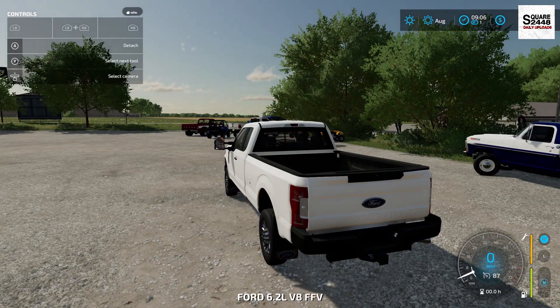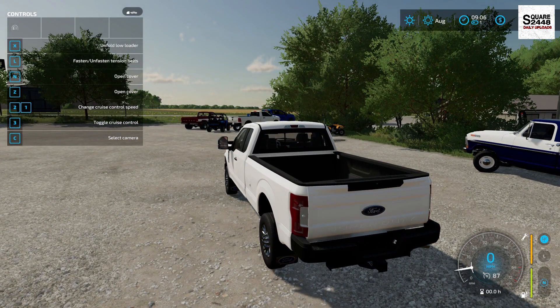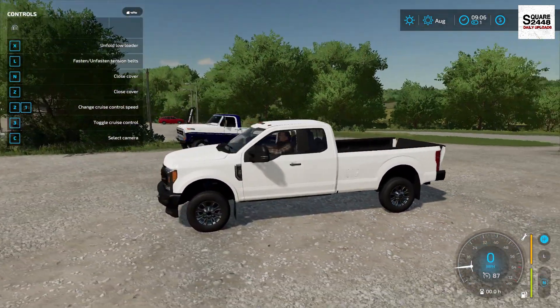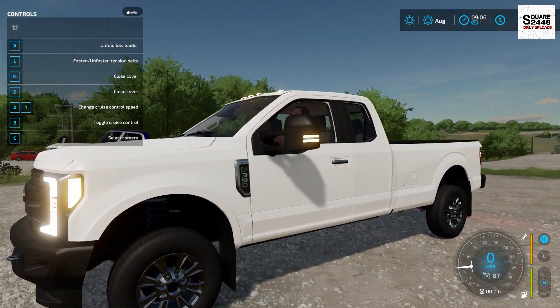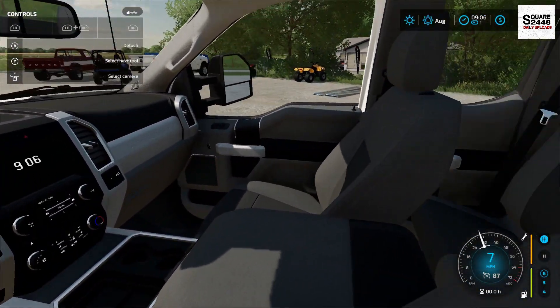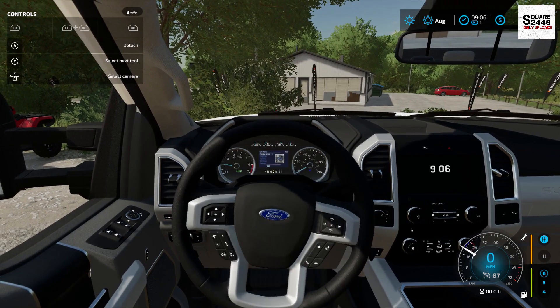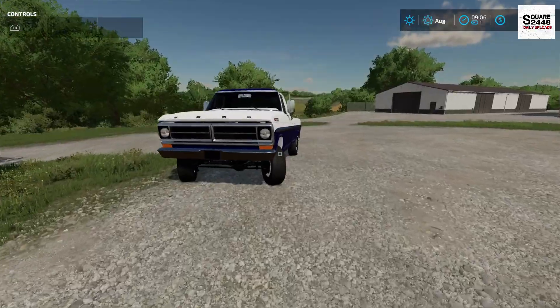Hopping inside, you can see a working tailgate and power folding tow mirrors — really sweet. I believe you can also fold them in. On the inside, looking at what appears to be a base model XLT, it almost feels like you're sitting in a real-life Ford pickup truck. This thing is awesome and I can't wait to really put it to work — it will definitely be featured in a lot of upcoming videos.